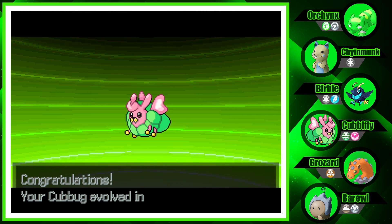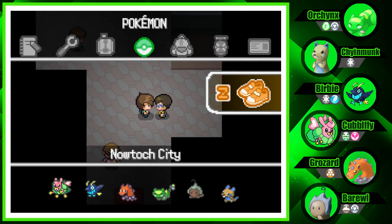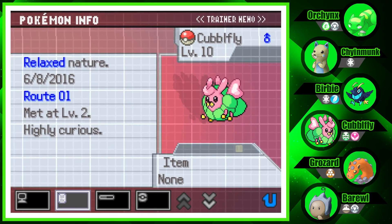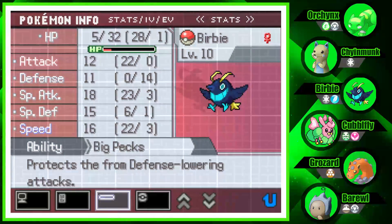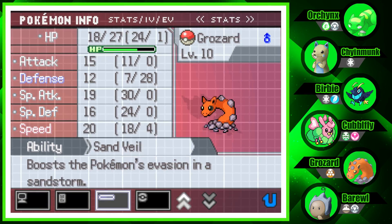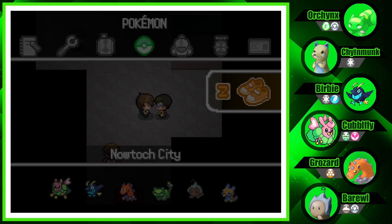We got a Cubfly! It's a Bug/Fairy type now. Its stats look better — it's a lot more bulky. That's our first Fairy Pokemon! Pretty cool. I'm going to go heal up and I'll be right back.